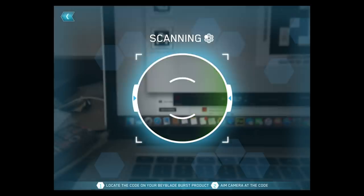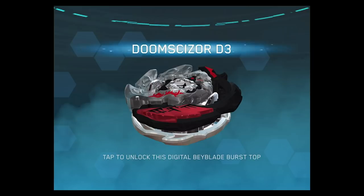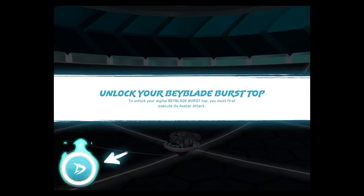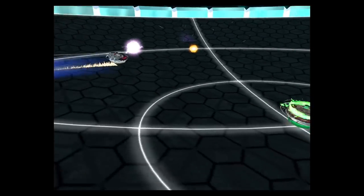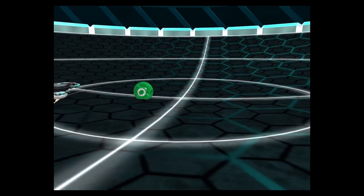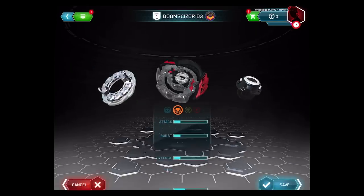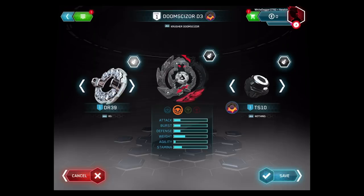The next one, as I move on to the images, is Doomsizer D3. We actually saw this Doomsizer D3 in the New York Toy Fair in a teaser. We're seeing all these Switchstrike from the app before we actually saw the release of the set. Most likely Hasbro's gonna be doing a lot more Switchstrike sets, probably some Switchstrike 2-packs. So this is Crusher Doomsizer D3 — you can see it is black with some red, 8, Goliath, nothing.